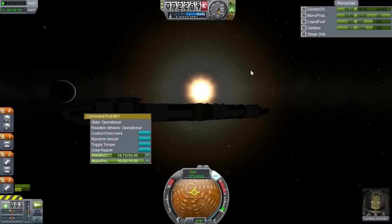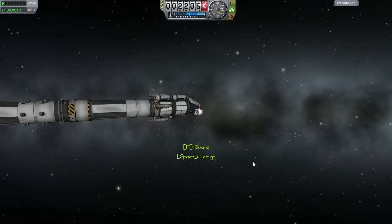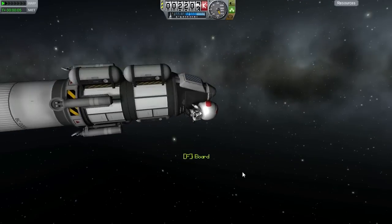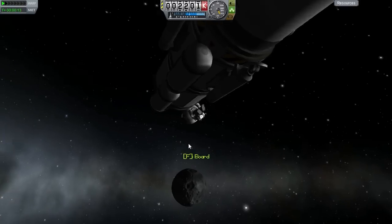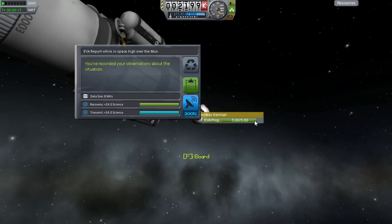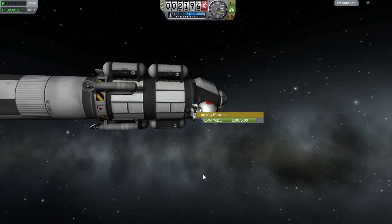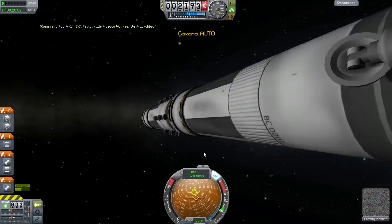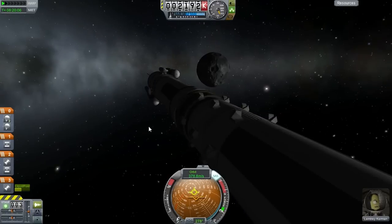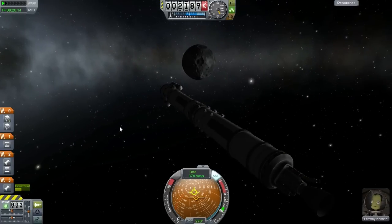Should have brought some batteries, but we'll be burning the rockets some so we'll get our charge back. That's the only time we have to do that. Now we can do an EVA. Space high over the moon — 24 science for that. We'll go ahead and keep that because there's no point in transmitting it. Heading back — he's drifted down the ladder a bit. Go ahead and board. Let's get another screenshot.